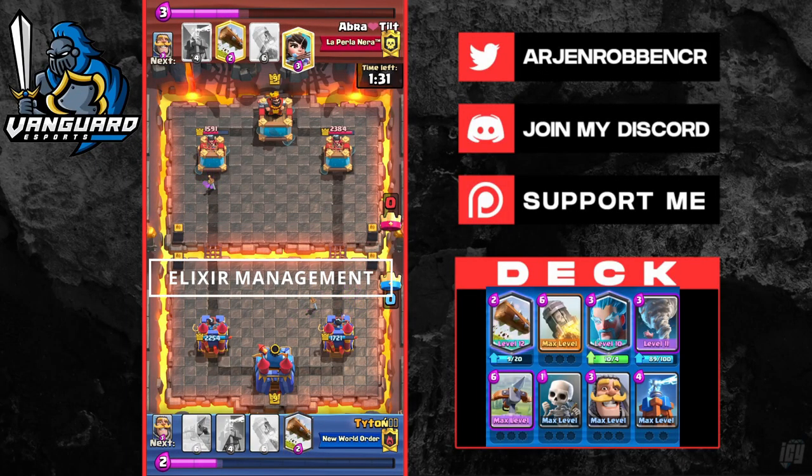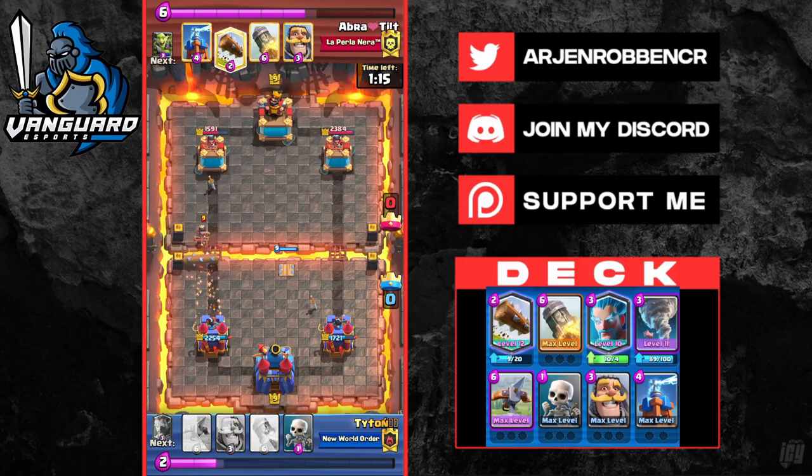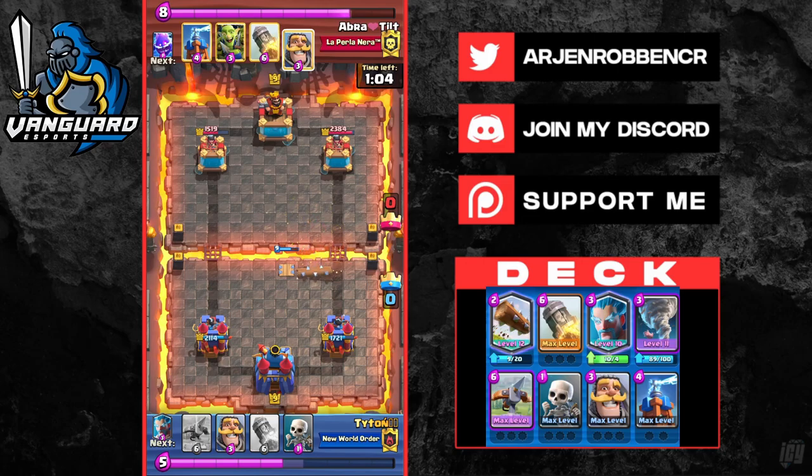The next two aspects you need to practice are elixir management and card rotation. You want to know roughly if you're up or down in terms of elixir, as it can determine whether you can offensive Exbow or not. Check my elixir counting video to learn exactly how to count elixir and master it. Make sure you don't overcommit early, as it's very hard to come back if you're towered down. It's fine to use less elixir and defend efficiently rather than overcommitting and not taking damage at all — this is very important during single elixir.